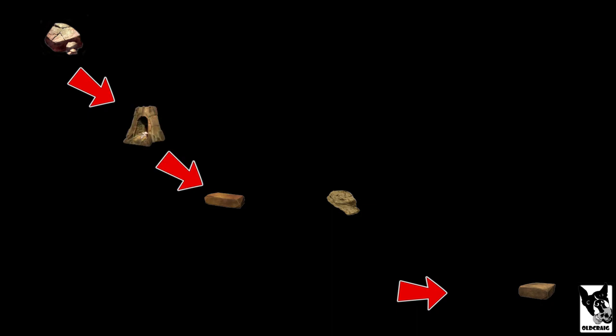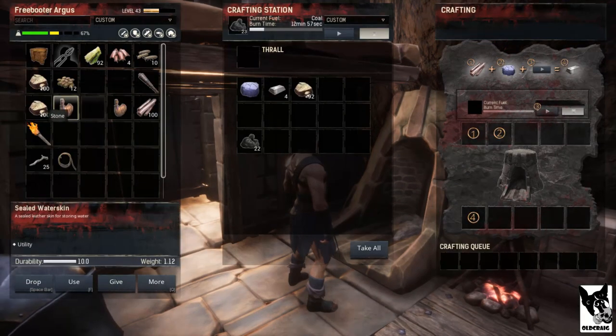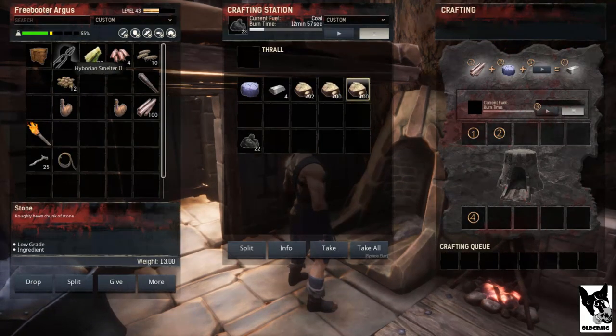The next material that you need is hardened brick. Making hardened brick is a little bit more complicated, as it involves multiple steps. What you'll need is brick and stone consolidant. Brick is fairly easy to make, as all it requires you to do is place stone into a furnace. Just like with the carpentry bench, you can place a smelter thrall into the furnace to make it more efficient, so you use less fuel.